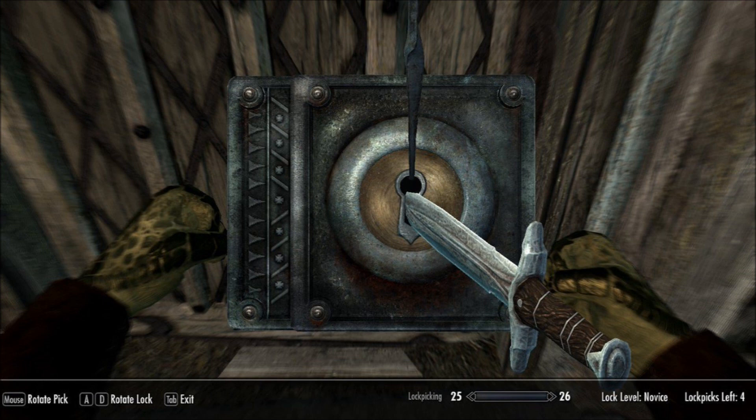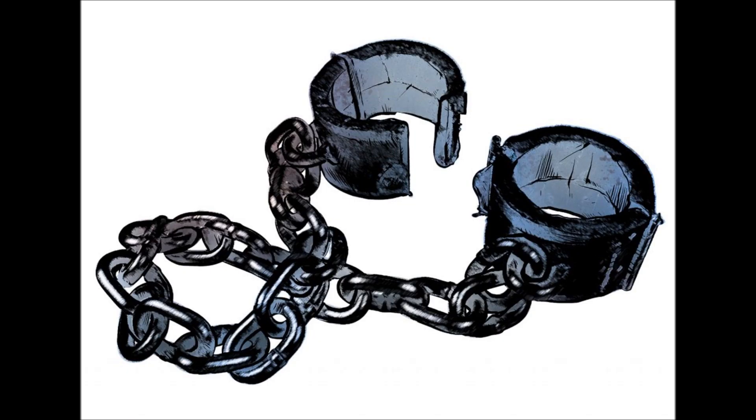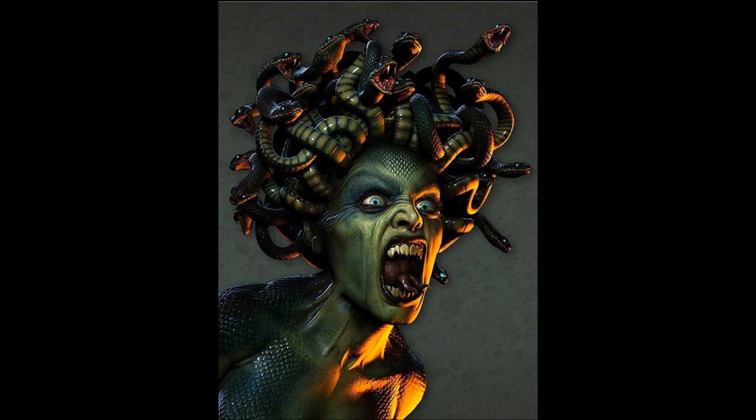Can locks be picked with a dagger or something other than thieves tools? Probably not, as a dagger and other items would not fit into the lock — the exception might be a giant lock. It might be possible to cut through a set of manacle chains with a file depending on the thickness of that chain, if you can't pick the lock. Do you need to look around corners without being shot by arrows or spells, or avoid the Medusa's gaze? Then your mirror on a handle has you covered.